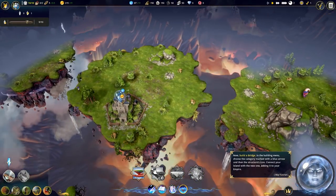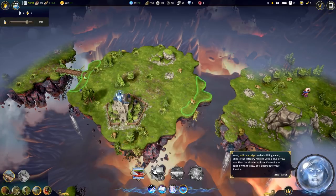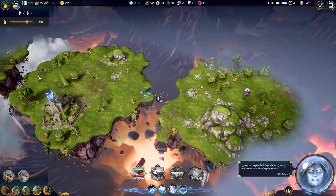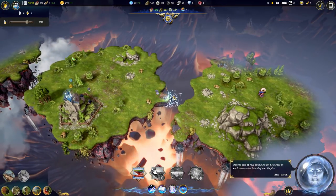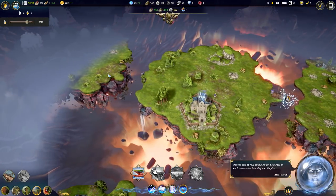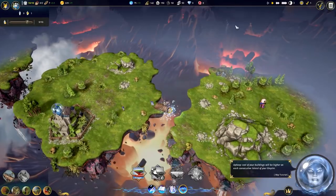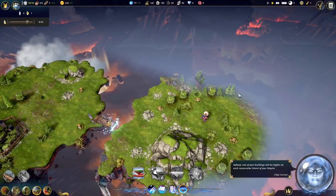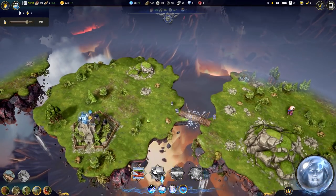Next, build a bridge. This one was actually close enough that we didn't even need to move it at all. Let's go ahead and build a bridge here that will allow our units to walk across. I heard that there's actually flying units in the game - like you can tame creatures and maybe they become flying units or something. Upkeep cost of your buildings will be higher on each consecutive island, so the further out it is, the higher the upkeep cost.